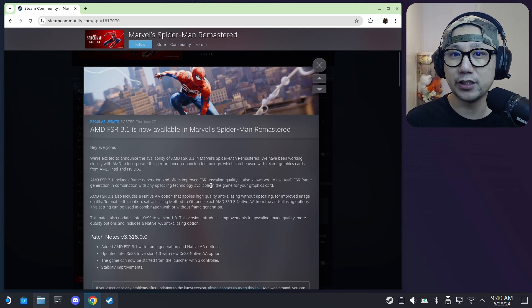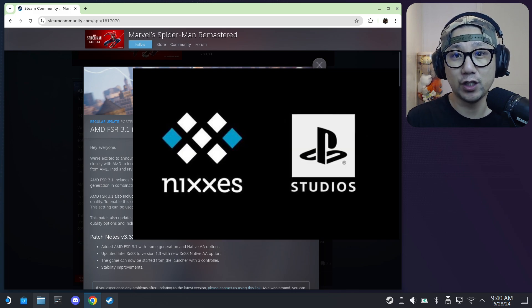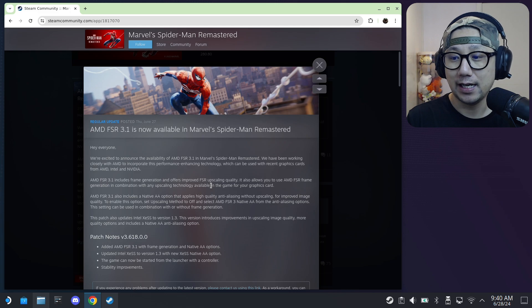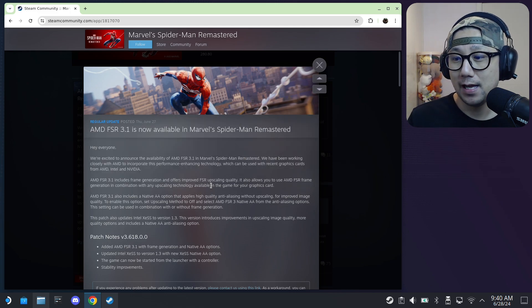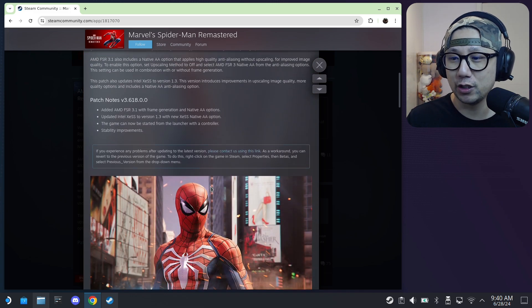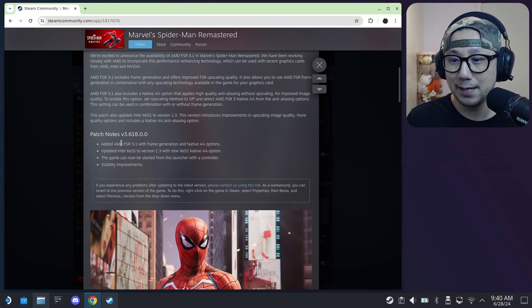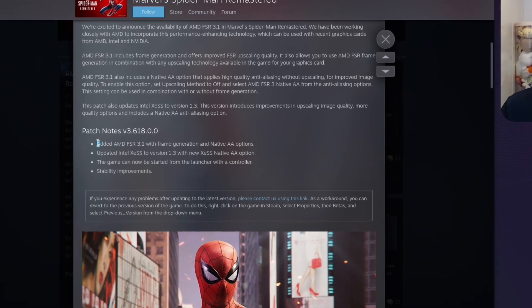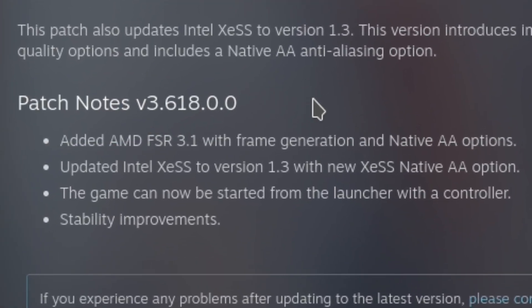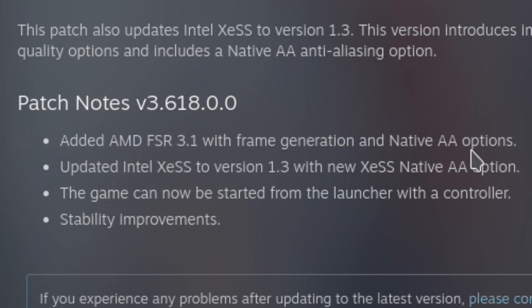Hello everybody, welcome to the channel. Very exciting news today because the company Nexus, that helped Sony port their first-party titles to the PC, has an update for all their games and it all supports AMD FSR 3.1. I've tried it on Ghost of Tsushima and that didn't work out too well — I've got a video on that. So now I'm going to try it on Marvel's Spider-Man Remastered. The game needs to be updated to version 3.618.0.0, and it added AMD FSR 3.1 with frame generation and native AA options.